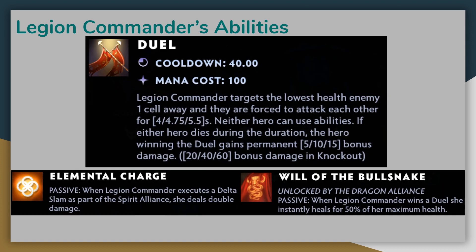She has several abilities, but the most important one is her baseline ability, Duel. When cast, she will force the lowest health adjacent unit to attack her, and if either Legion Commander or her duel opponent die during the duration, the surviving unit will gain permanently increased damage for the rest of the game. Ideally, Legion Commander wins these duels and ramps up her damage over time until she becomes absolutely unstoppable in the late game. The other two abilities are specific to certain Alliances: Elemental Charge for the Spirit Alliance, and Will of the Bull Snake unlocked by the Dragon Alliance.